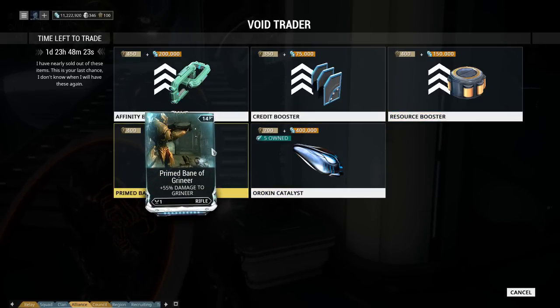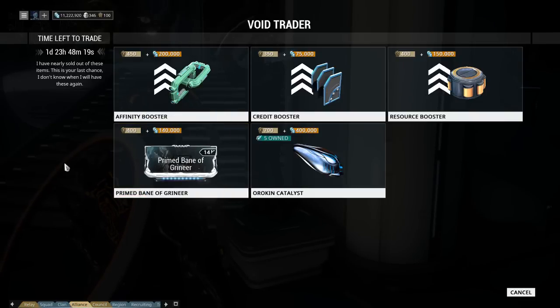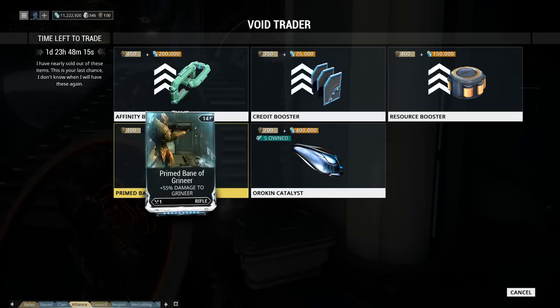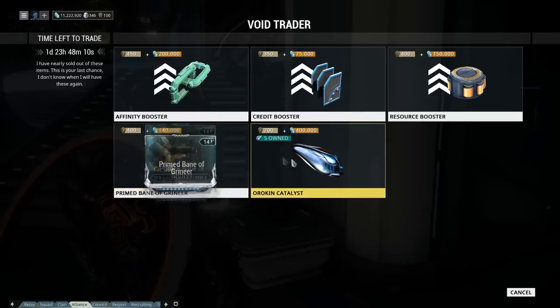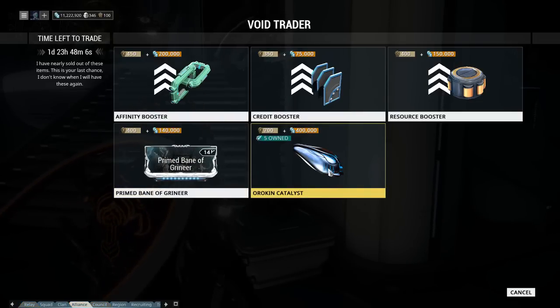My pick of the week is Prime Bane of the Grineer — the damage vs. Grineer mod, the one we were missing from last trade because he had the other two factions. It's 400 ducats and 140,000 credits. This is definitely my pick of the week; this is the one to pick up.